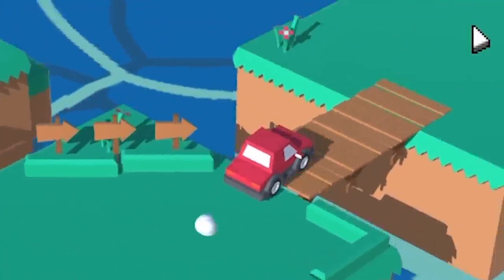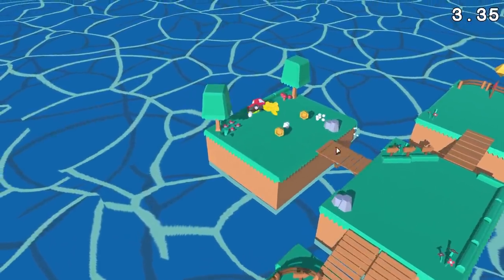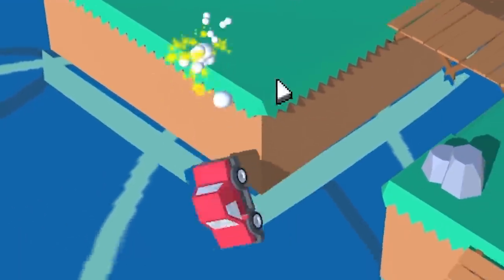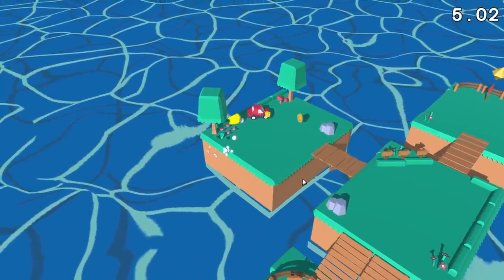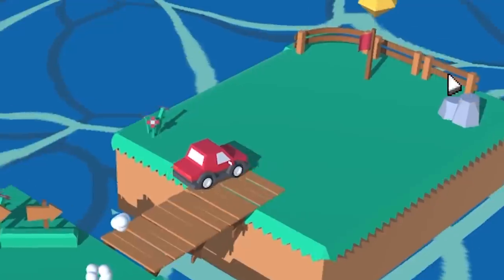This seems easy enough. I have to drive the car from point A to point B. If I want, I can stop and try to grab the coins along the way, which should be just as easy as it sounds and looks. All we got to do is collect three coins — that can't really be that hard. The game is called Oops No Brakes for a reason, because we don't have brakes.